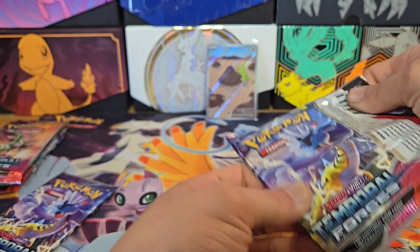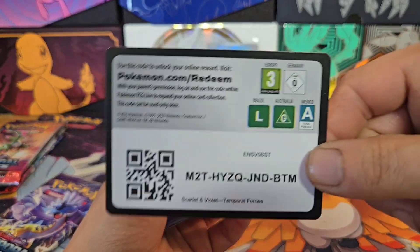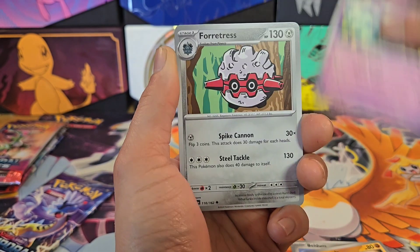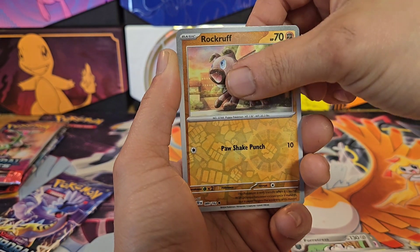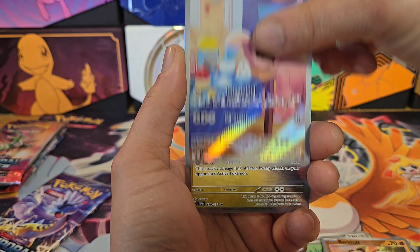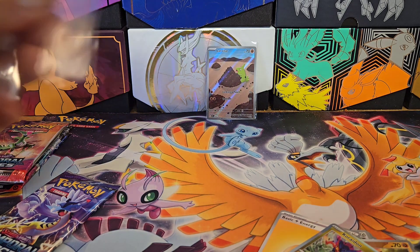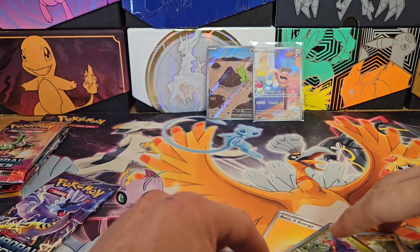We'll open the first two Temporal Forces packs from the box to see if we can get a hit. Speldum, Heatmoor, Roly Coly, Azumarill, Fortress, Rabsca, Metalab, Rockruff - hey, we got an Illustration Lickitung! That is new, and a Krydon. Lickitung, very nice.